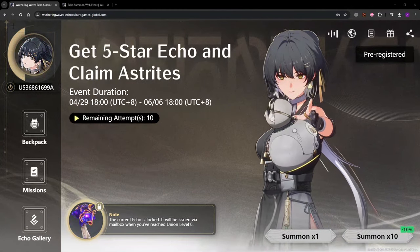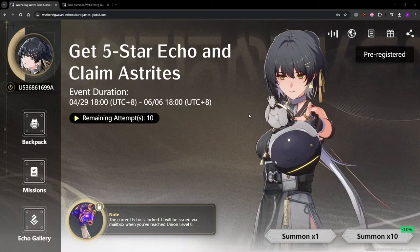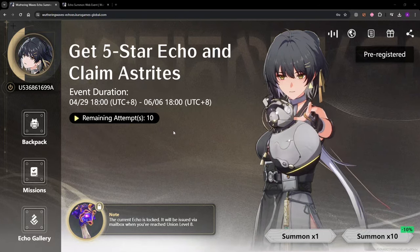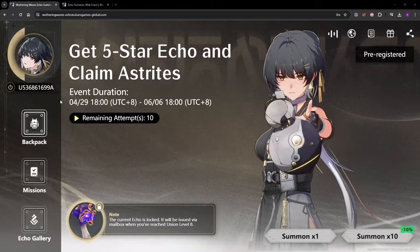Hello, so today we're going to be talking about the echo event that's going on in Wuthering Waves right now. It's basically a pre-registration event where you can get and claim an echo of your choice. You're going to have to do certain things to be able to get the echo that you want.